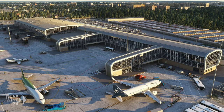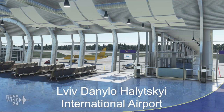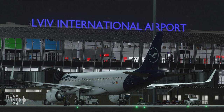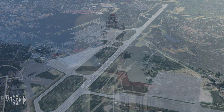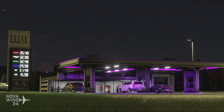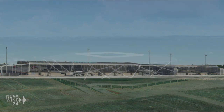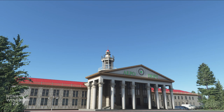Moving into scenery releases for MSFS this week from developer Prig Dev Company with their rendition of Lviv Danylo Halytskyi Airport — callsign UKLL — in Lviv, Ukraine, the heart of Europe. This is a rendition of the airport as it appears in March of this year, including the latest updates to the terminal. It features full modelling of the internals of the major terminal, custom animated jetways, custom ground polygons, full support for the latest AIP data with ILS, VOR, and approach plates, full PBR texturing, internal building modelling and parallax window mapping. Coming in at $17 from Orbx Direct.